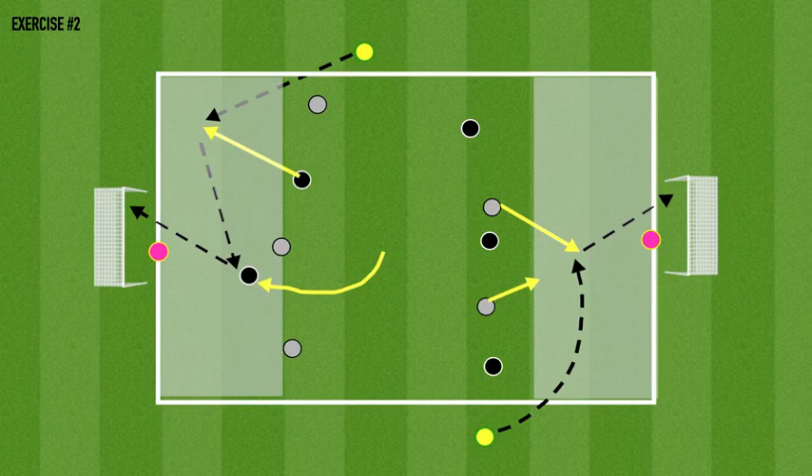Exercise two, we're going to revisit a 6v6 plus two wide neutral players. We'll have a zone and a line that needs to be broken. If the wide neutrals can get the ball early with time and space, can they get a touch out of their feet and whip an early ball in that we can finish freely? If pressure gets tight on them, can we slide a ball in to attack the back of that defender and look for the cutback finish?